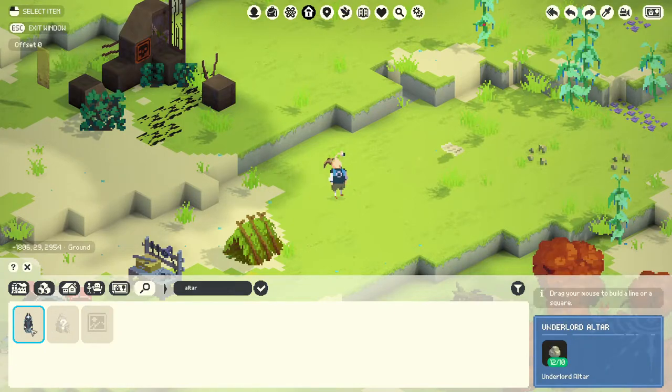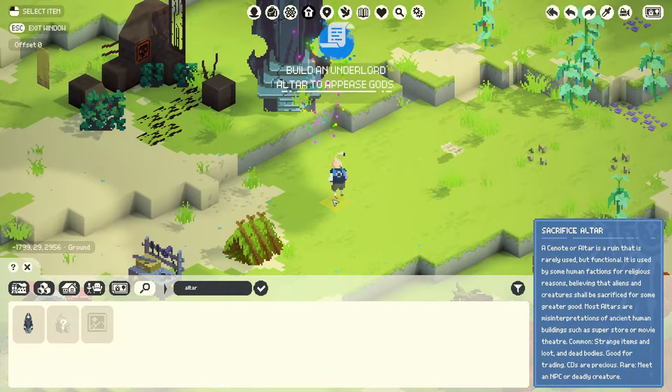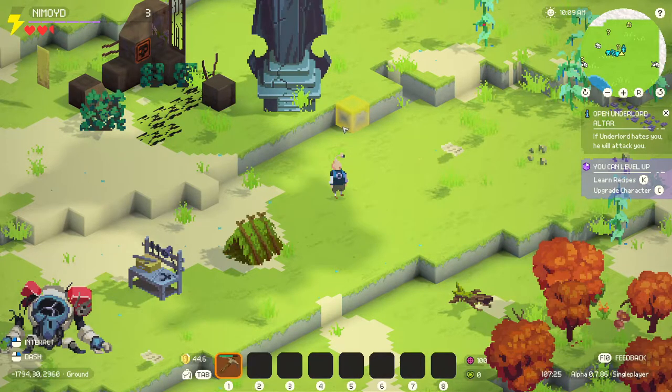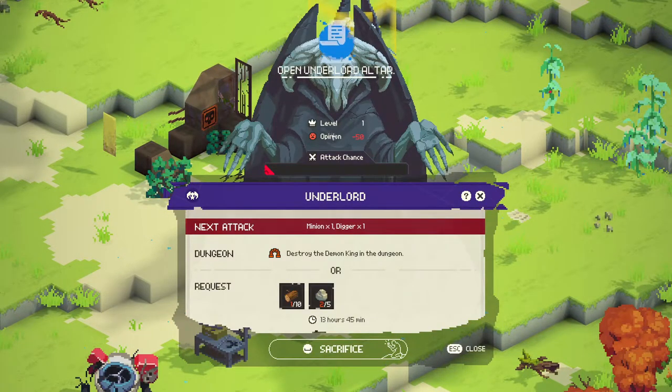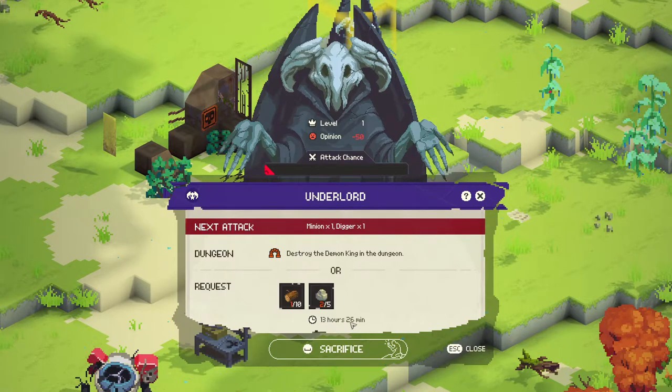And it remembers it - it's even better. Underlord Altar. Oh, it's big. Let's put it right over there. Ta-da. Build an Underlord Altar to appease gods - complete. If Underlord hates you, he will attack you. Interesting. Okay. Open Underlord Altar. Level one, opinion minus 50. Attack chance - I guess low? Because we're just starting. Next attack, minion one. Digger one. Destroy the Demon King in the dungeon. So it says 13 hours and 27 minutes, but that's actually going down in seconds. So that's actually 13 minutes. So in 13 minutes from now, we're going to get attacked.